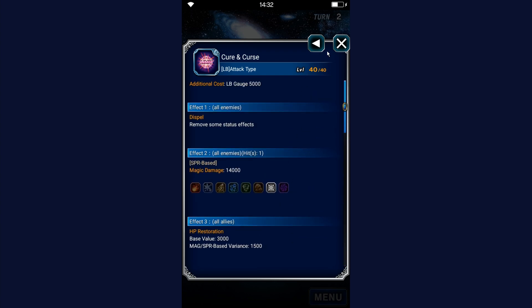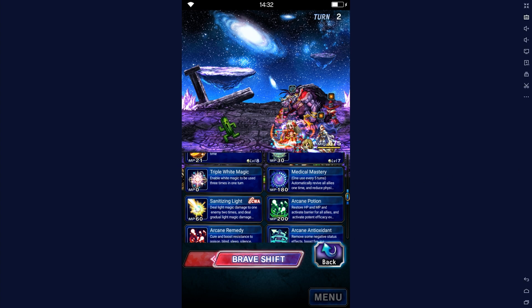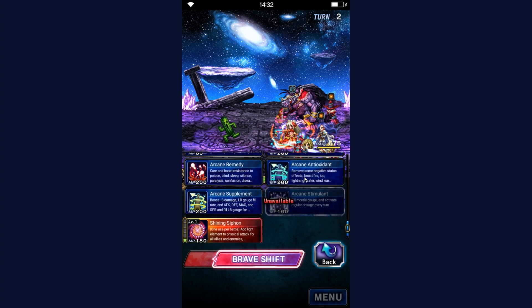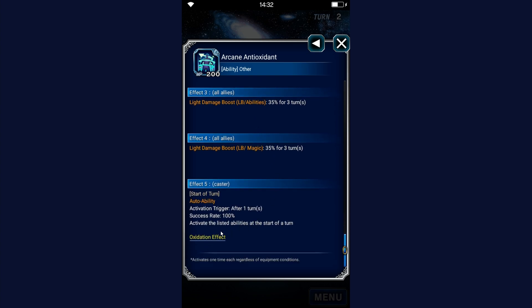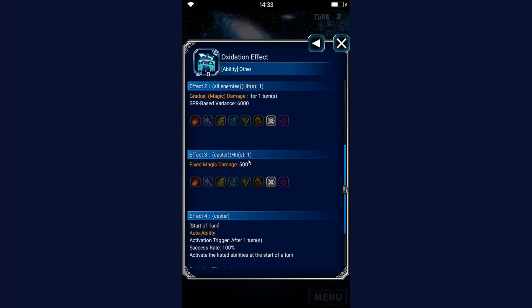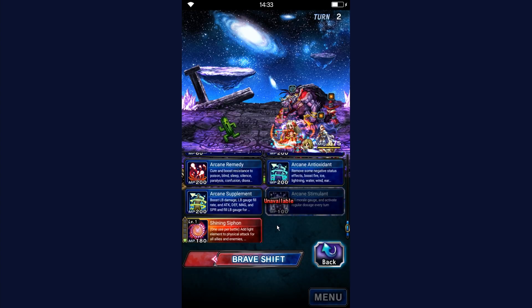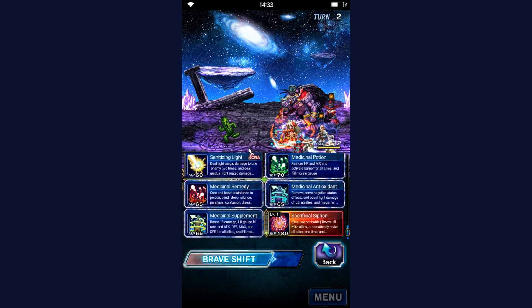Even though it's cool that he has some form of damage in his Brave Shift, it's not really going to help him much. The Brave Shift is rather identical to the base form — you still got most of the things. You've got the Arcane Antioxidant now, which is pretty much the same thing as before but with better light amplification at 35%, and also 80% all element resistance. The oxidation effect triggers a light attack on the very next turn: 60x, and he takes 500 damage on his own. Neat, but not really needed. The base form and Brave Shift are very much like-for-like.